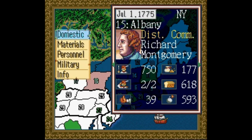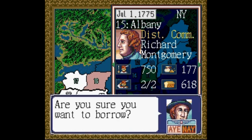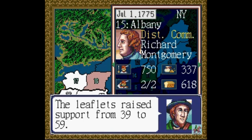On the other side of the screen you have your menu. This is every option available to your officer presented in general categories, which open up into more specific commands. Domestic deals with sending or borrowing supplies, and gaining the support of the citizenry, either through a military parade or the much more useful propaganda pamphlet.